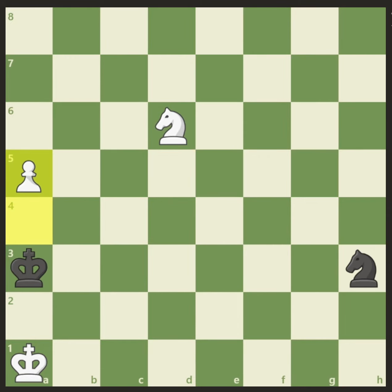So, after a5, knight f4, we have nothing better than to keep pushing the pawn: a6, and here comes the knight to d5. There is nothing better than pushing the pawn to a7. Now, no matter which square the black knight goes to, we have a very cute little tactic enabling us to queen the a-pawn.